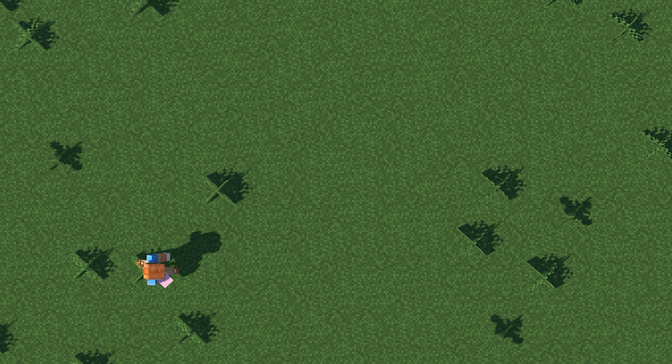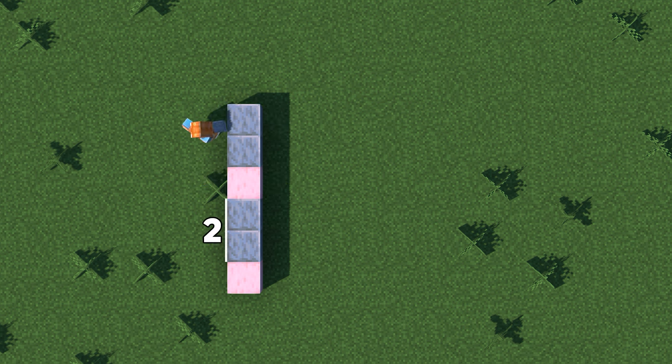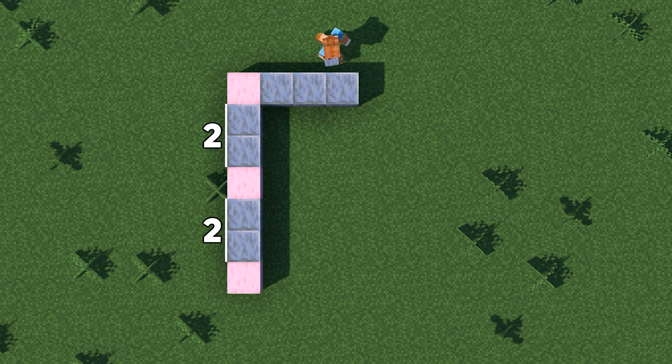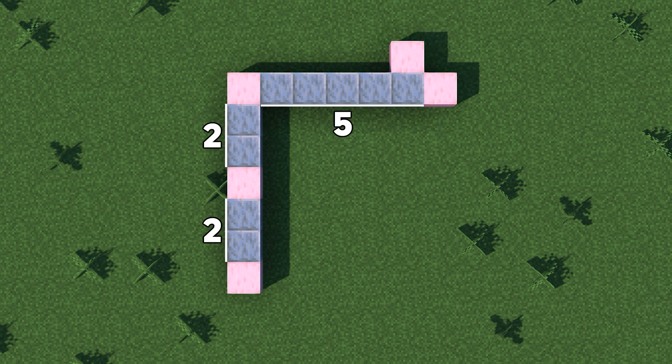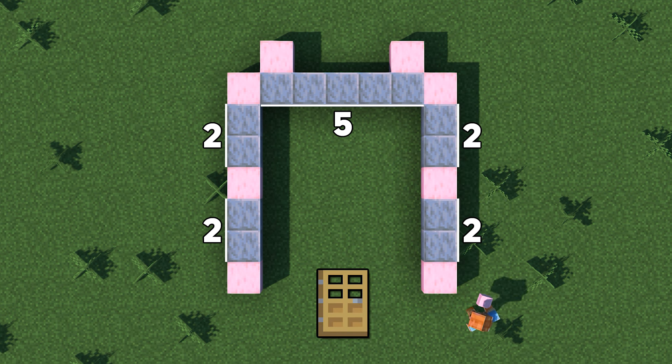Let's start the build by planning out the location on the ground. Use stripped cherry wood to mark out the locations of the pillars, and use polished tuff to mark out the walls. The door represents where the entrance will be, to help you position this build in your world.